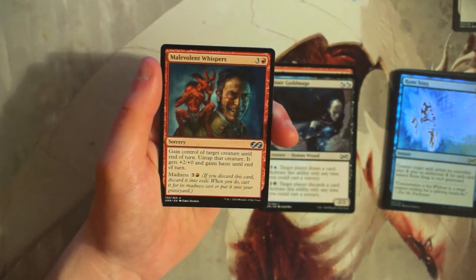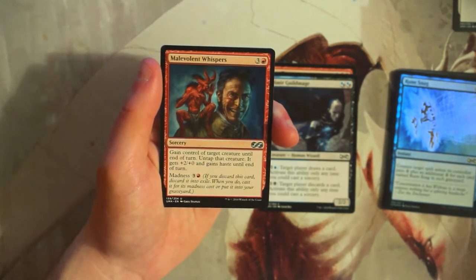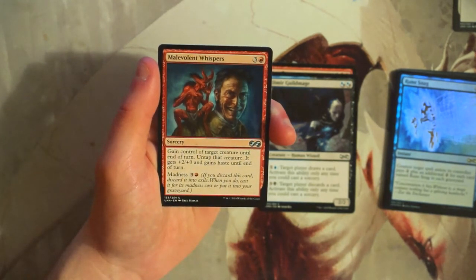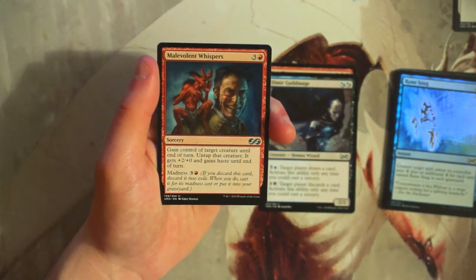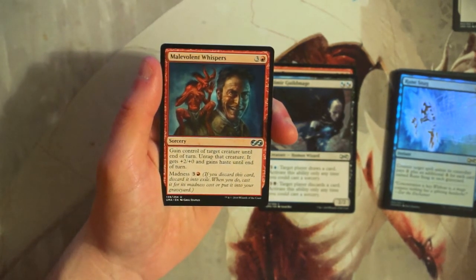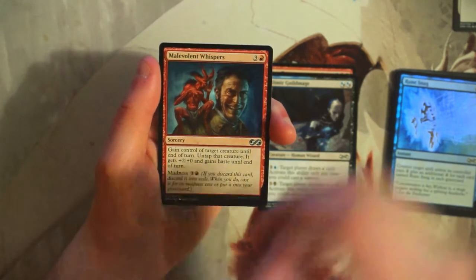Malevolent Whispers is a sorcery for three and a red that gains control of target creature until end of turn, untaps it, and gives it plus two plus zero and haste. It also has a madness cost of three and a red. This is a pretty good madness card — especially in a sacrifice-outlet deck where you can really go off with a card like this. I don't necessarily like first-picking it though; I think it's powerful but not quite powerful enough for that.